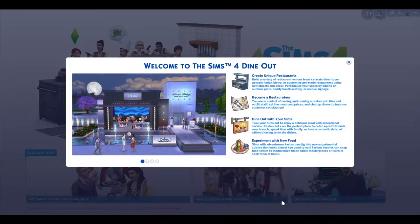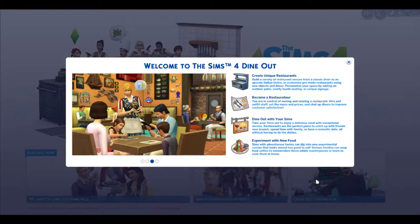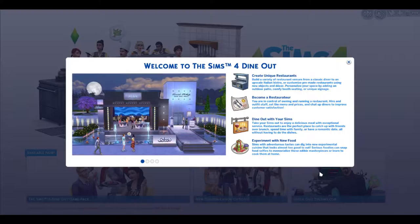We have all the things here - you can create unique restaurants and build a variety of restaurant venues, from a classic diner to an upscale Italian bistro, or customize pre-made restaurants using new objects and decor. Personalize your space by adding an outdoor patio, comfy booth seating, or unique signage. You are in control of owning and running a restaurant, hiring and outfitting staff, setting menus and prices.